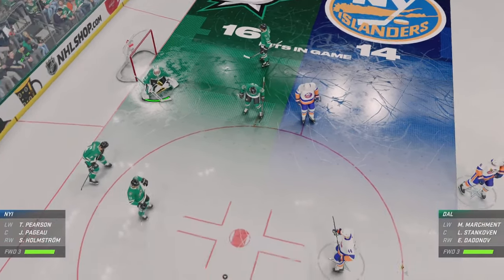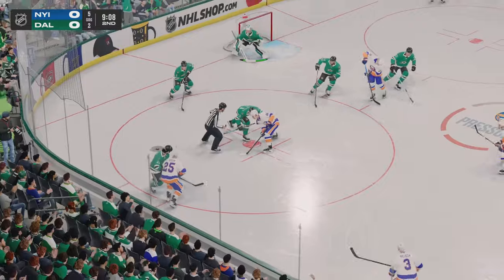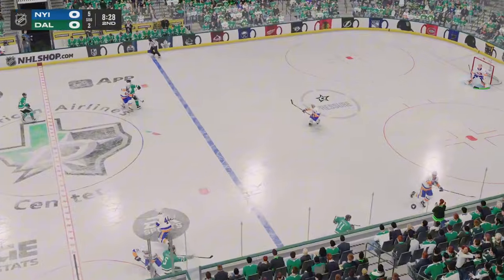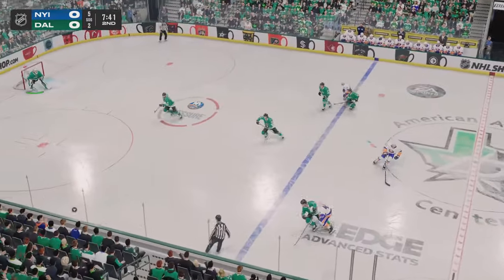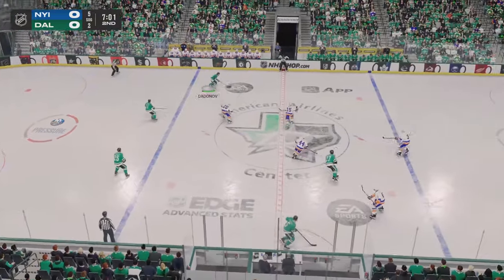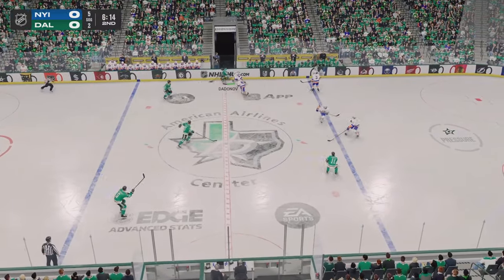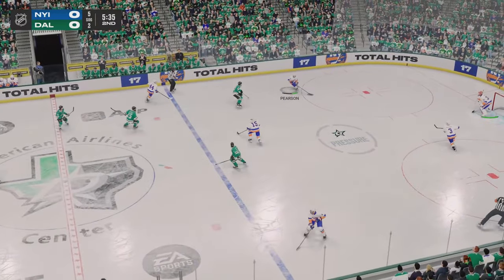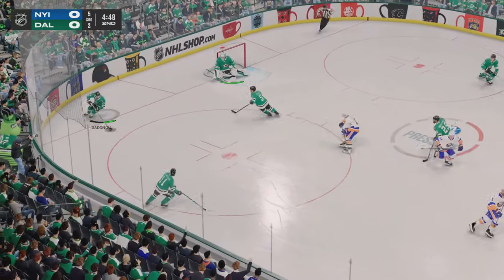More than half the period has expired and the game is still scoreless. Dallas has it in the defensive end. The Islanders have it now — quick feed to Holmstrom, moves it on over to Pellett. Dallas gains a hold of it, sends it across the ice. And now it's to Marchman. Slides the puck over to Kapovienko. New York's looking to break out of their own end, quick pass to Poulak. The Islanders play along the boards — puck scooped up by Dadanov.